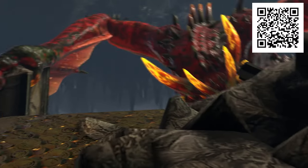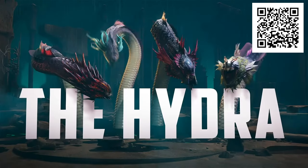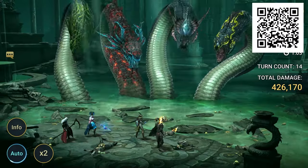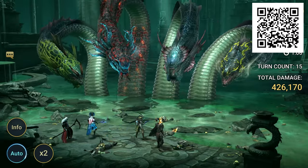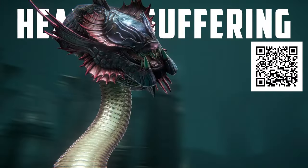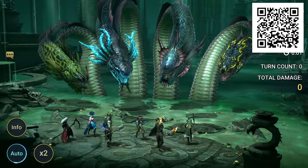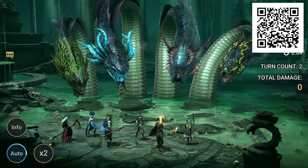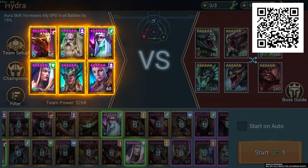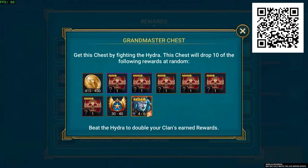Raid Shadow Legends is a beautiful turn-based RPG with awesome champions, boss fights, and PvP action. There's a new Hydra boss with six heads, including the Head of Blight, which uses poison attacks and is weak to fire-based attacks — use champions with HP Burn. There's also the Head of Suffering, with an ability called Pain Link where dealing damage to the head means you take damage too, requiring champions that can remove that debuff.